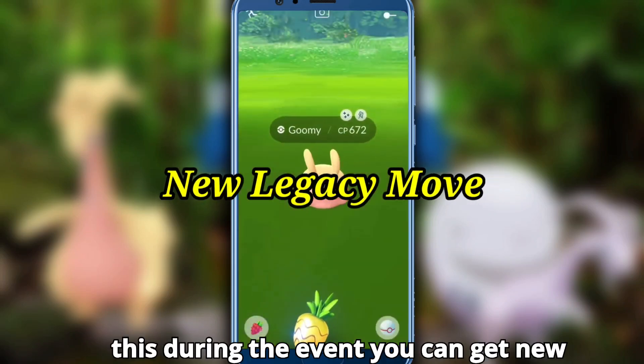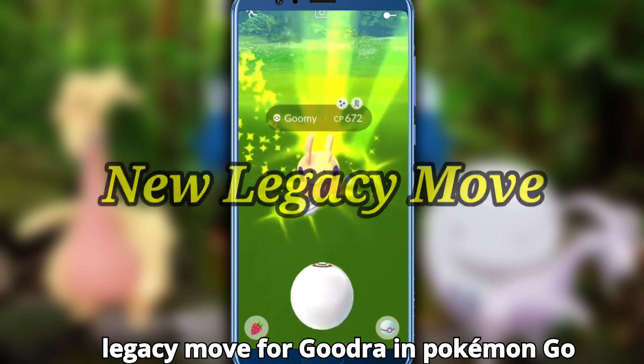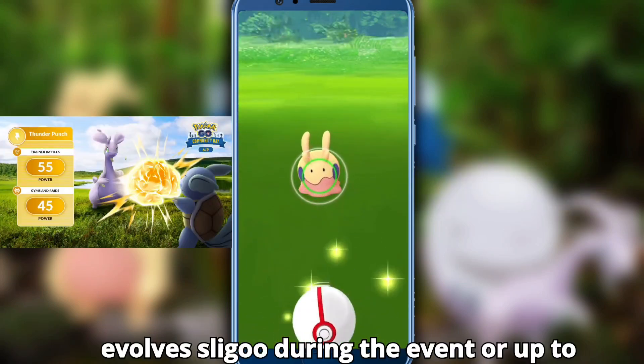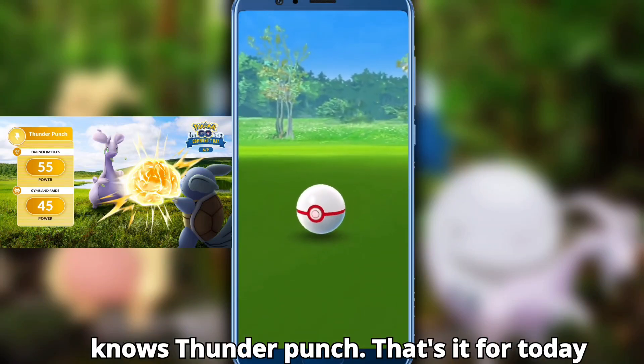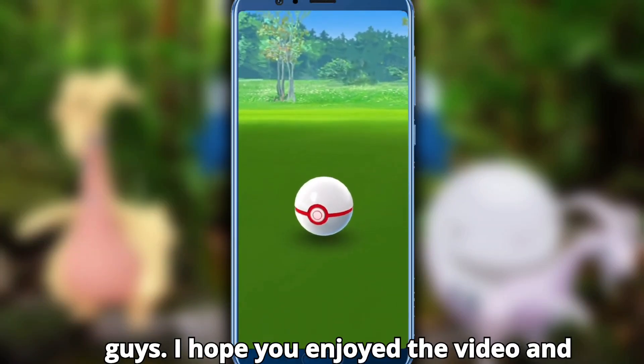During the event you can get a new legacy move for Goodra in Pokemon GO. Evolve Goomy or Sliggoo during the event or up to five hours afterwards to get a Goodra that knows Thunder Punch.